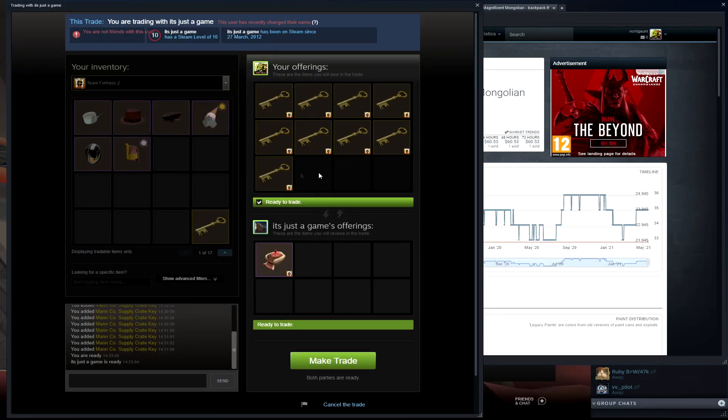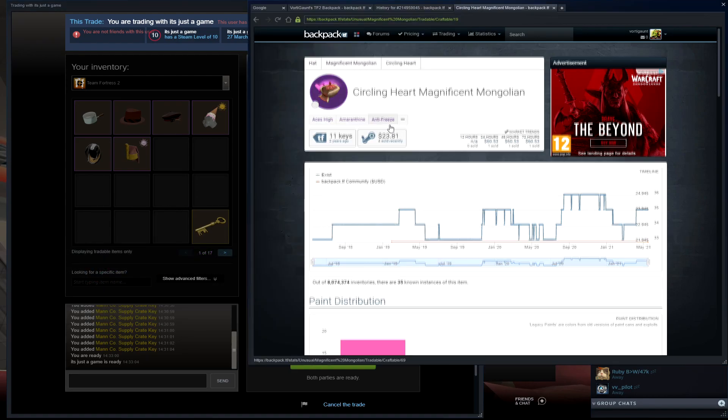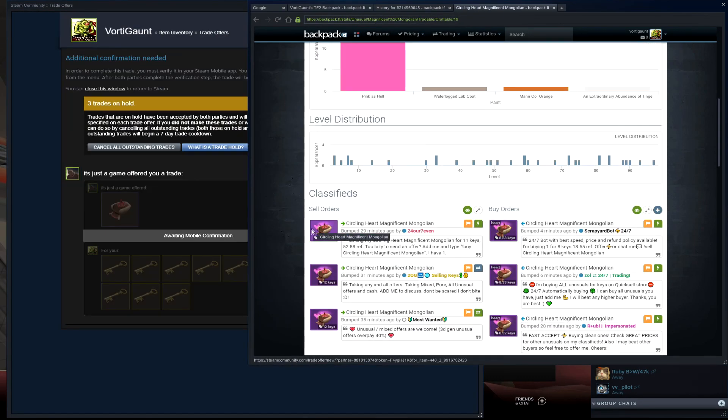Here I bought a Circling Hearts unusual for 9 keys — it's a heavy unusual. It's not bad; it's around a key above buy orders. Let's see if we can make some profit from this.